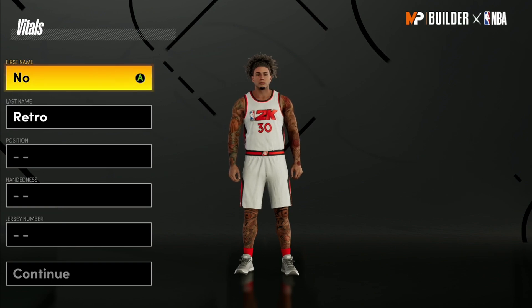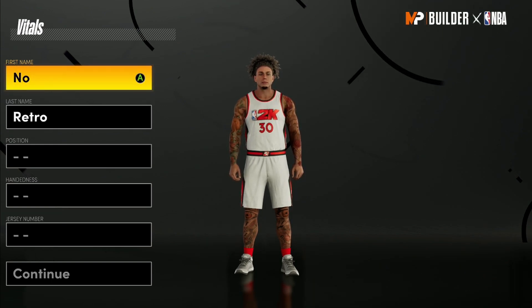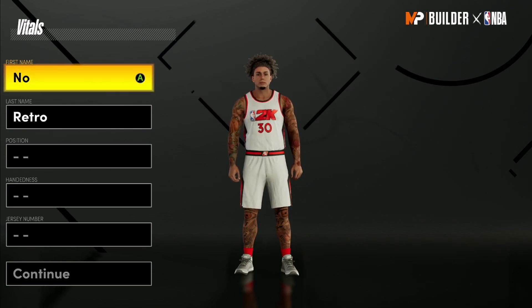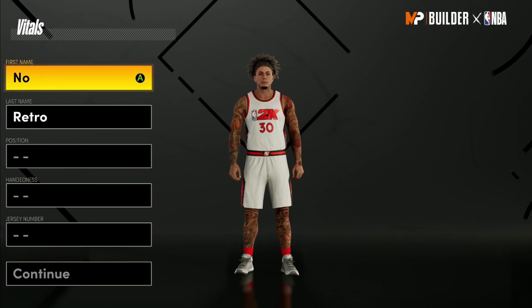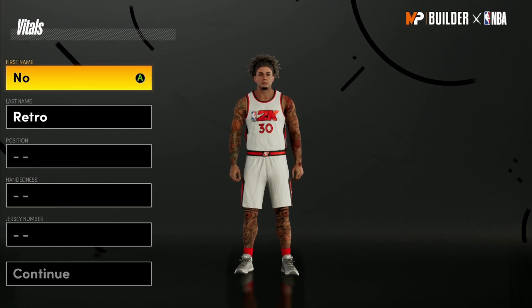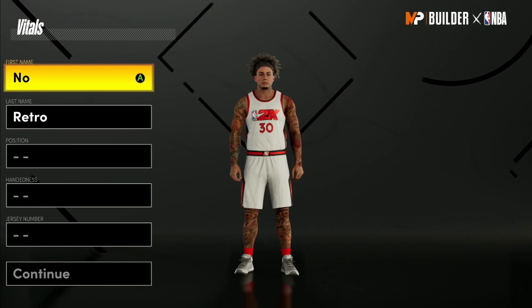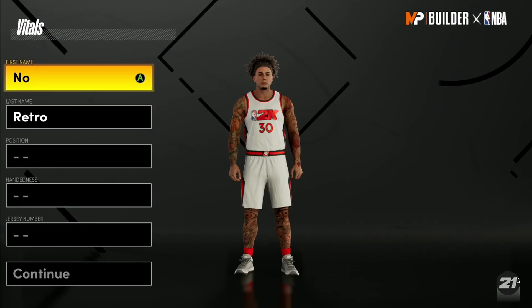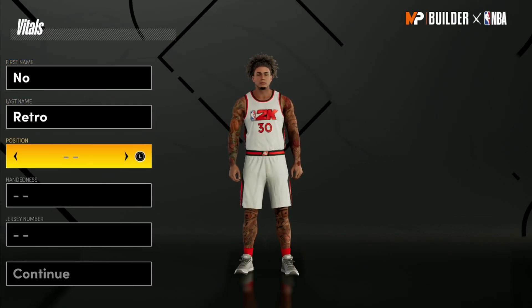Let's get into the video. I was working on a completely different build — a two-way sharpshooter at the power forward position — and I accidentally made a skilled stretch four that can do everything. I'd heard about this build but didn't know how to make it. Shoutout to my boy who messaged me this morning — merry Christmas to you too, I appreciate the message.